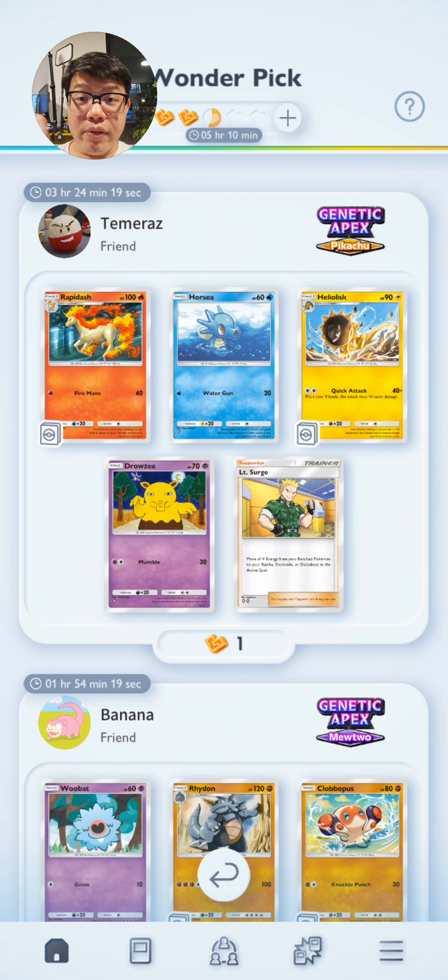One bonus tip: make friends in this game. You can share your friend code on my Discord — link in the description below. If your friend pulled a really good pack recently, they should be telling everyone so people can check their wonder picks to see if it showed up. I don't exactly know how the wonder pick sharing mechanism works — whether it's the last pack or a random pack that gets shared — but it might be a good idea to let your friends know when you pull a really good pack.